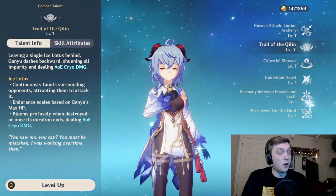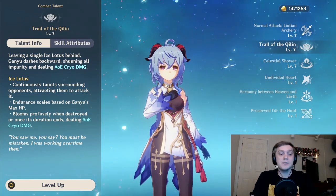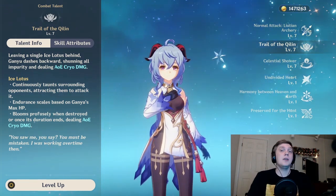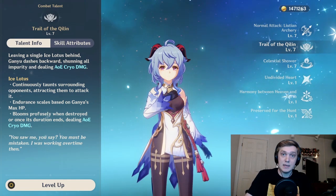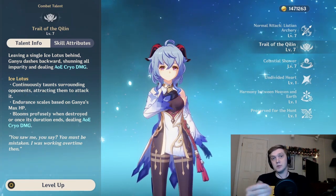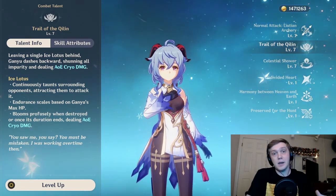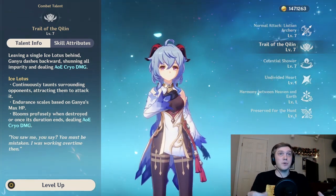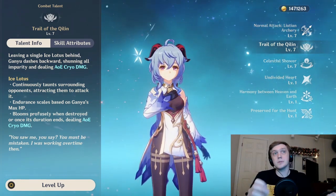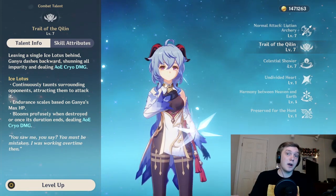Her elemental skill is similar to Amber's or Mona's ability in that it leaves behind something that will taunt enemies to attack it. It's not like Mona's in that it doesn't do continual damage - it's only going to do damage when you press E and also when it explodes as enemies kill it. It has an HP pool, which is also different from those other two. It doesn't do that much damage compared to the Frostflake Arrow bloom, but the utility of the taunt is really nice, and if you're using Ganyu as a support, just the cryo application plus good damage if built right is going to be really helpful in enabling your other characters.